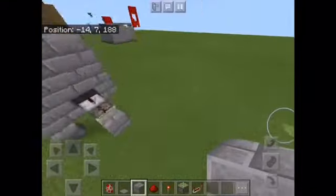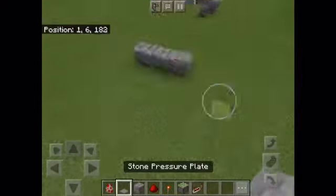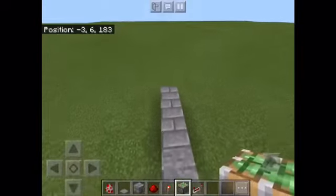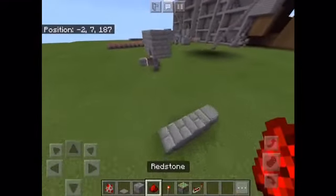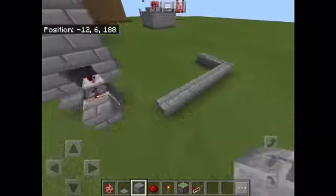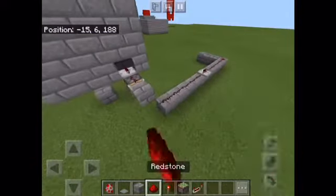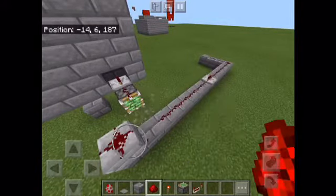Now you need somewhere to place a button or a pressure plate. You want to randomize which piston will open whenever you sit on the pressure plate, so you'll need a button like I did — once again you can check the video. You just need this to come here; it doesn't matter where it is as long as it can reach. You might need to put a repeater somewhere, and you do this so that if the pressure plate pushes out...